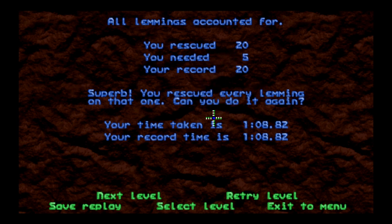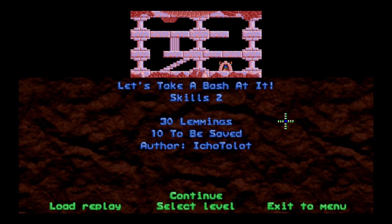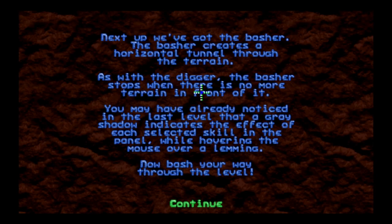We only needed five but rescued all 20 — every lemming saved. Next up: bashers. 30 lemmings, gotta save 10. The basher creates a horizontal tunnel through terrain. This pack seems interested in grouping all the digging tasks together first. As with the digger, the basher stops when there is no more terrain in front of it.